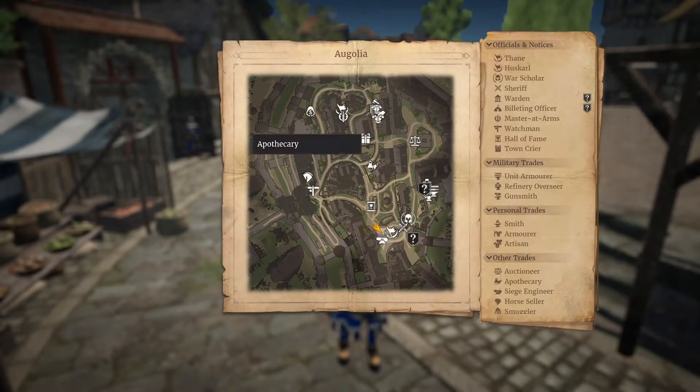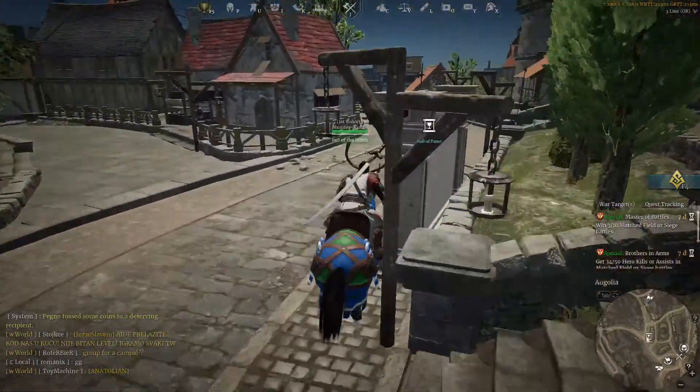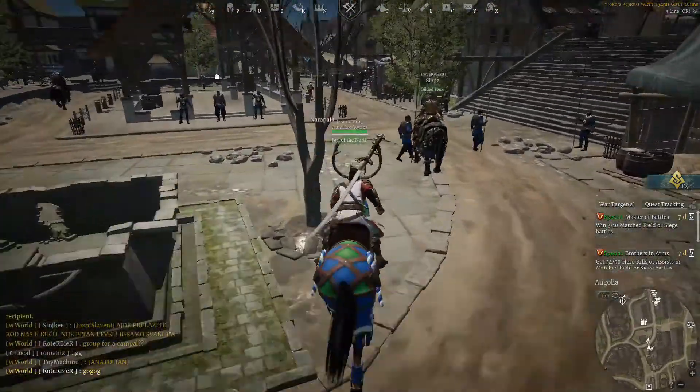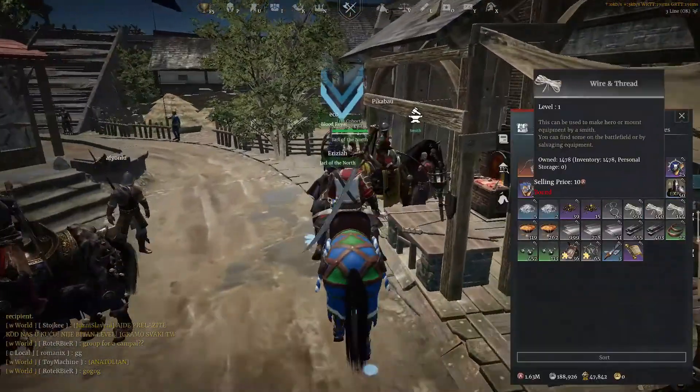If you want to craft weapons you will need specific materials, so keep that in mind. Crafting your armor and your weapon is really important for the end game. If you press and hold the Tab button you can see your map — just find the smith icon and click on it, and your character will move automatically toward the smith.